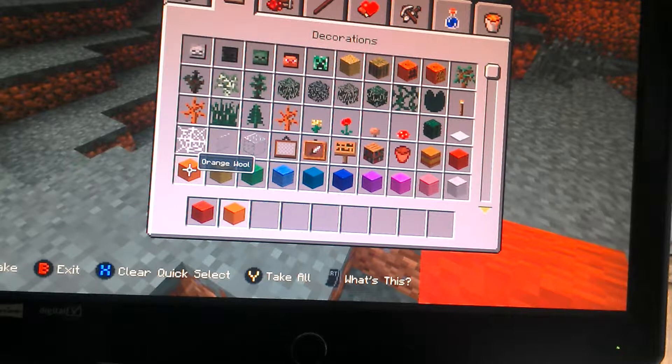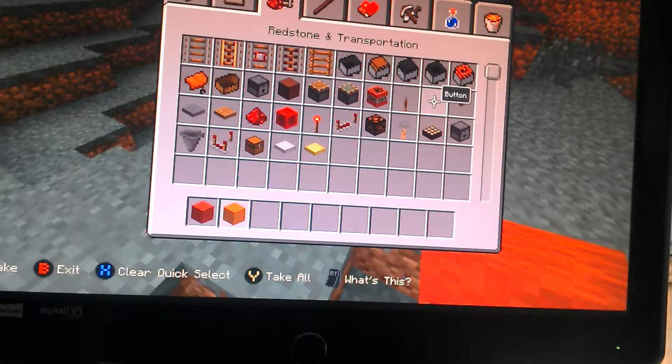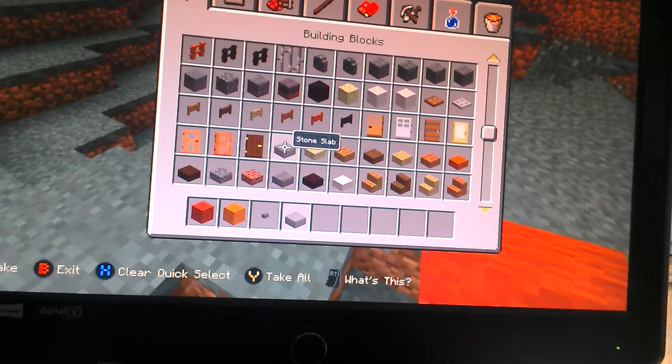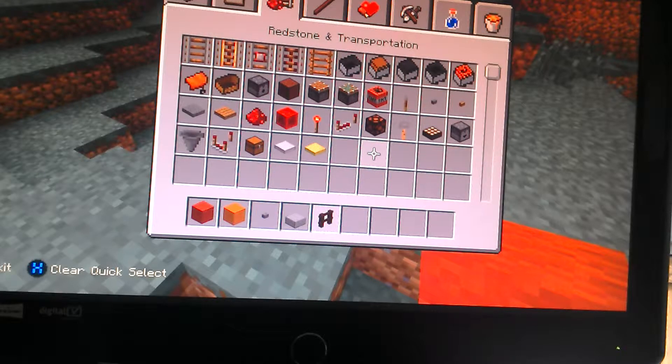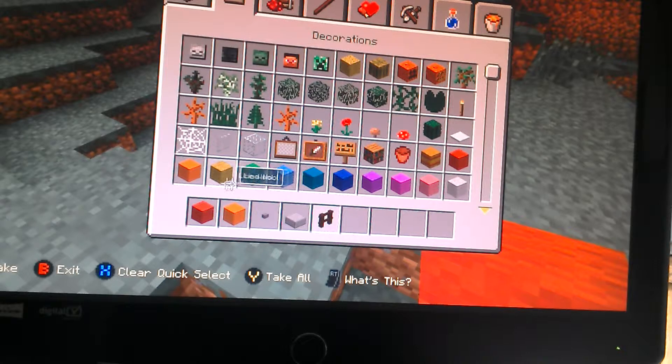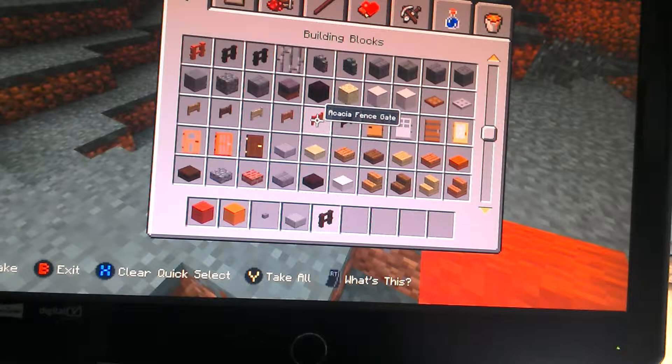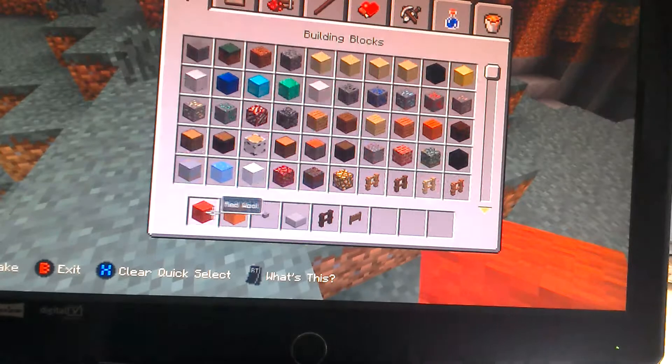Then you're going to need another different type of button. You're going to need a stone slab. You're going to need some sort of fence that looks good. I'm going to go for this, and you're also going to need one of these matching the fence.